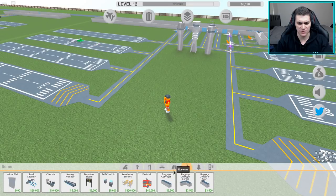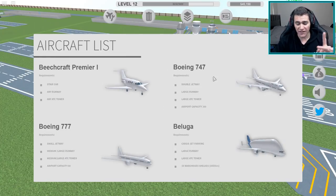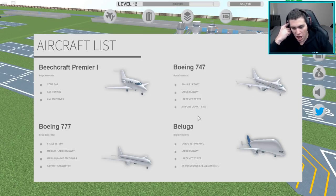We got some new decorations - there's a fire truck right there, baggage conveyors, that stuff's wicked cool. We've got the Boeing 747, double jetways, large runways - two of them now, and the large ATC tower. Our airport capacity is still solid, so we're gonna be getting the Beluga plane today.